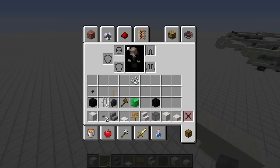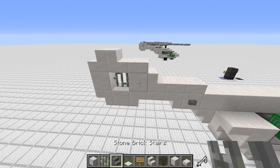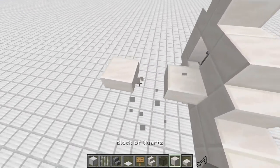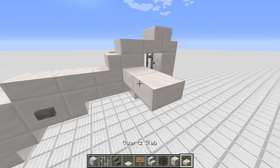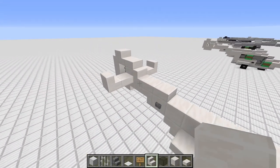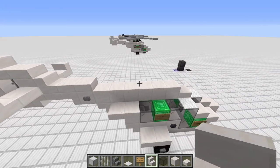Then we add the back rotor like this with an iron fence. We simply place three blocks, remove the middle block, add slabs, remove the middle slab, place quartz like that, remove the last block, and do the same for the other side. That's basically our back part of the helicopter build.